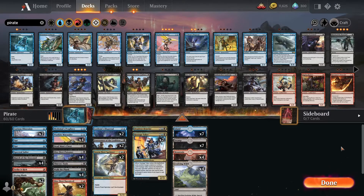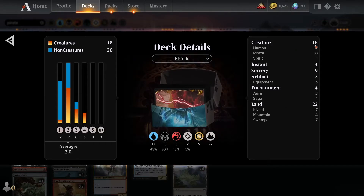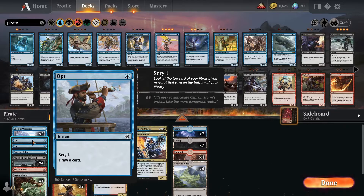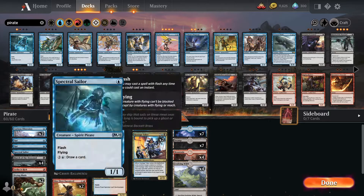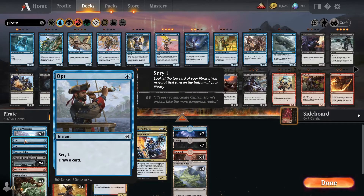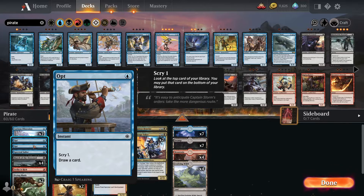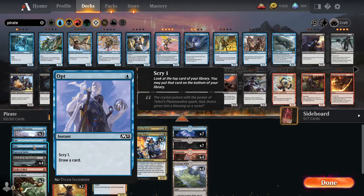Creatures — now I have eighteen creatures, compared to last time where it was over twenty at least. So I have put in this card that makes me scry one and draw a card. Scry means: look at the top card of your library and decide if you're going to put that on the top or on the bottom of the library. I didn't have enough tokens so I didn't make more of this — I have two of them. But I have this one from the other set, Core Twenty-One. It looks a bit different but it's the same card, just looks much better with a pirate in a pirate deck. I just had to go with this because I had to save some tokens.